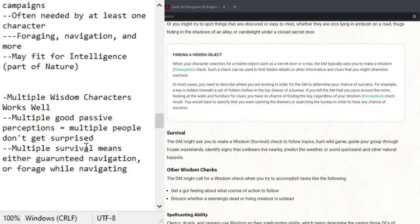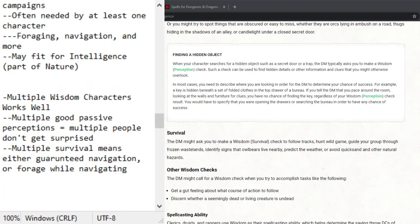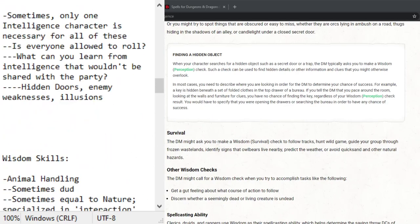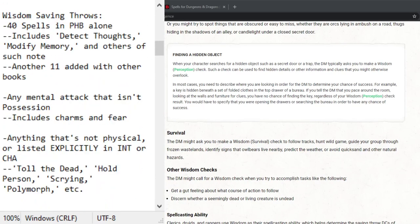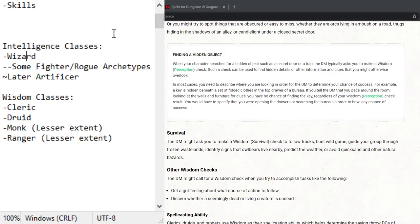That's the key theme: wisdom is designed so that multiple people need it, whereas intelligence is not. Wisdom wins in skills, wisdom wins in saving throws by a long shot, and wisdom wins in classes unless you're a wizard. So wisdom wins in general.